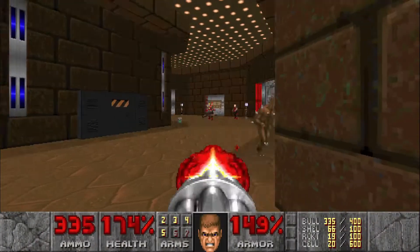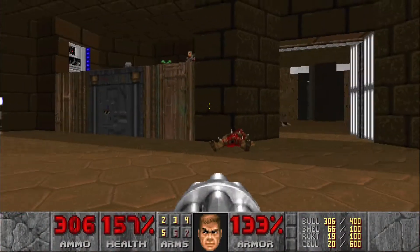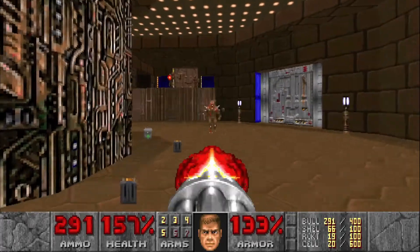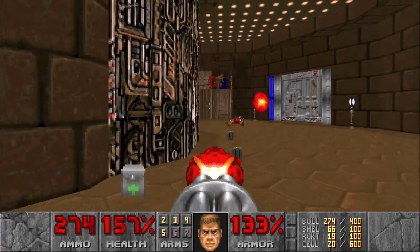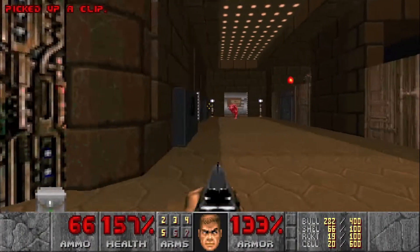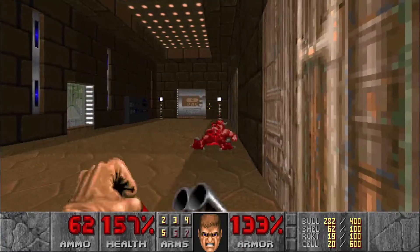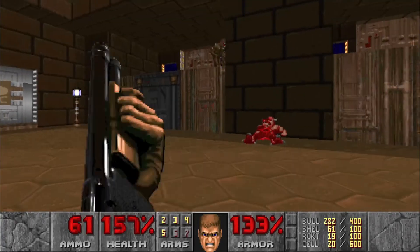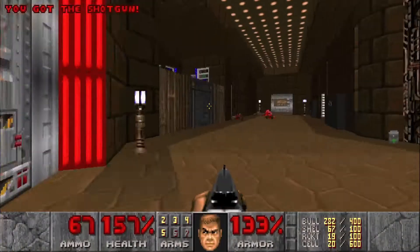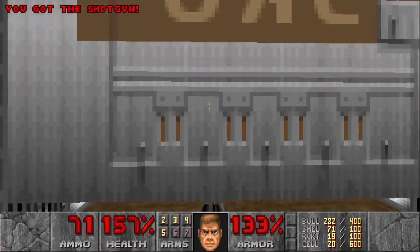Alright, we're gonna clear out this little U-shaped room here. Let's head to this door right over here. There's gonna be lots of enemies to clear out out here.